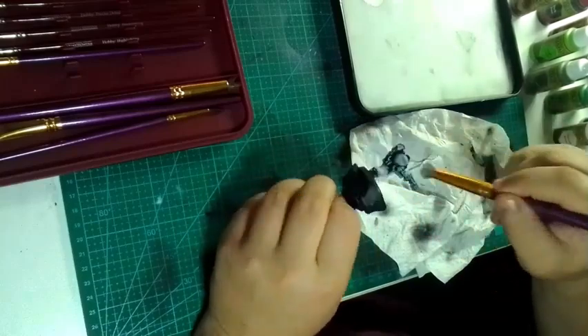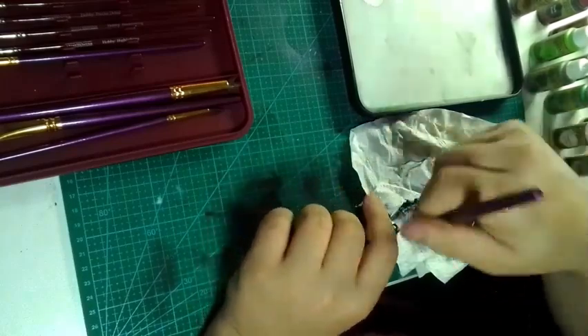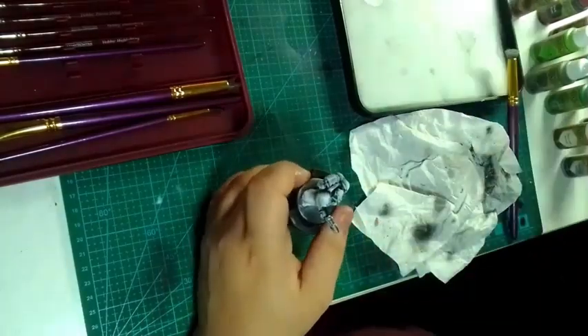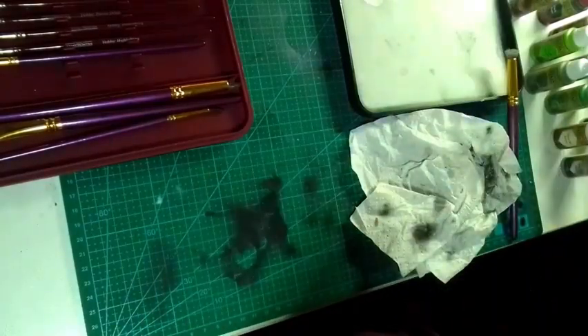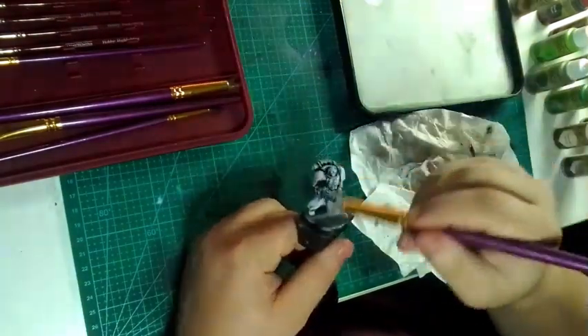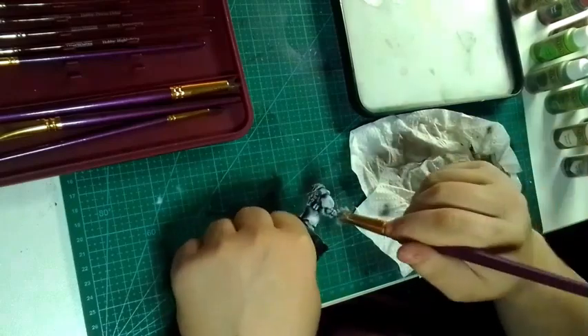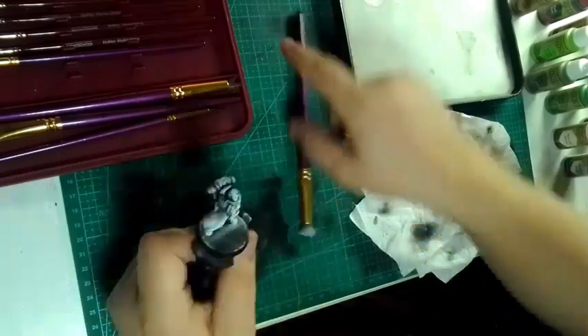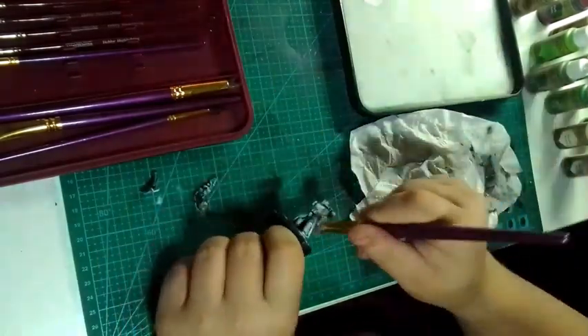I start with a dry brush of pure white mixed in with mummy rose of the Army Painter Warpaints range. Let's start with that, do a little clean up, keep dry brushing on those little areas that I've missed. I took his arms off to get in better and get it all on with nice good coverage.